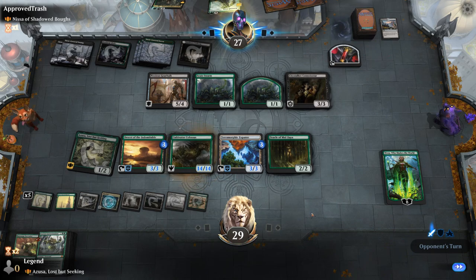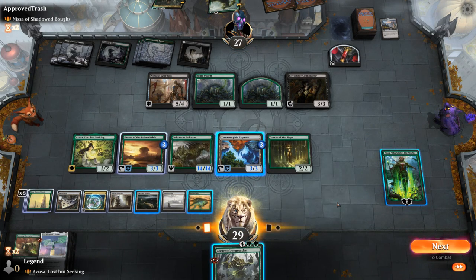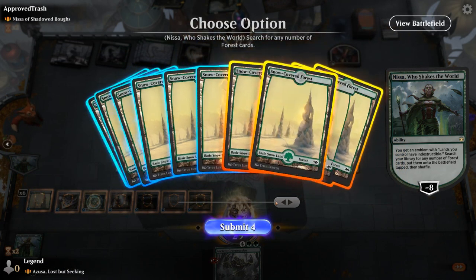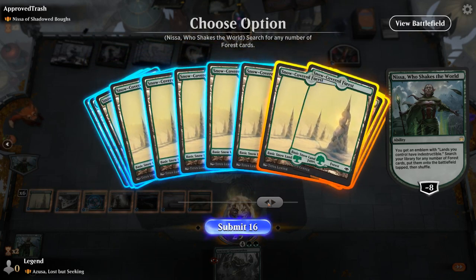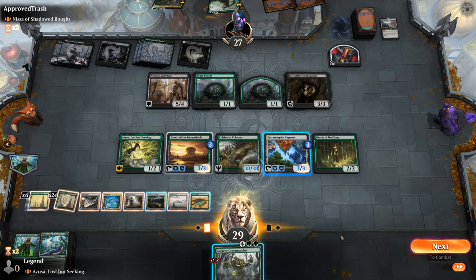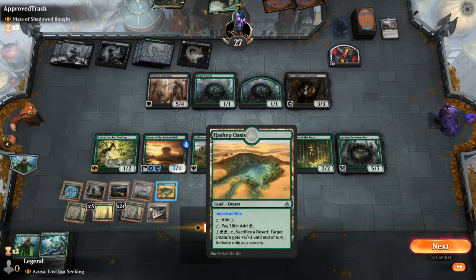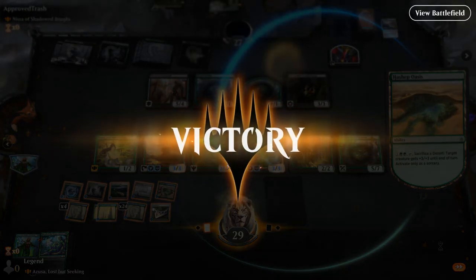The opponent can't find anything from an empty hand. Nissa ultimate is warranted. We get a massive Colossus at 38/38. We activate Hashep Oasis for an additional 3 power. That should just about do it — our opponent packs it in, not enough toughness to survive the attack.